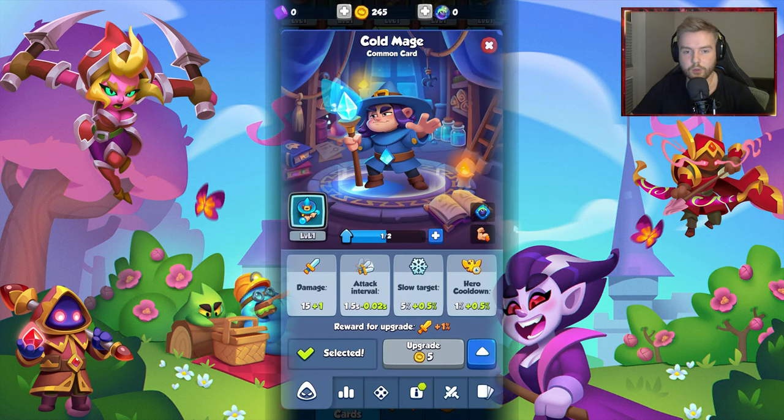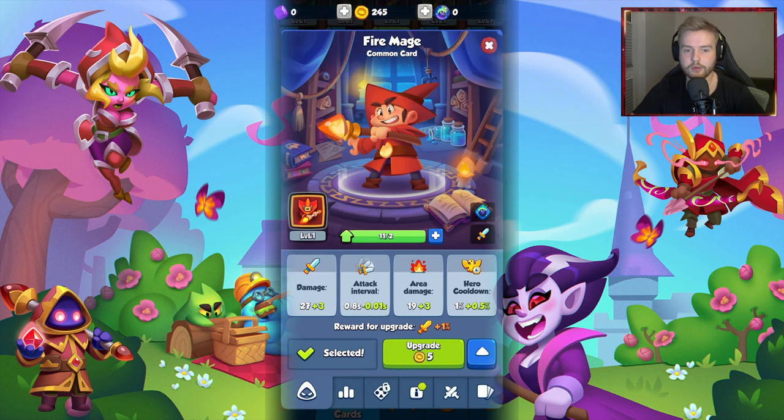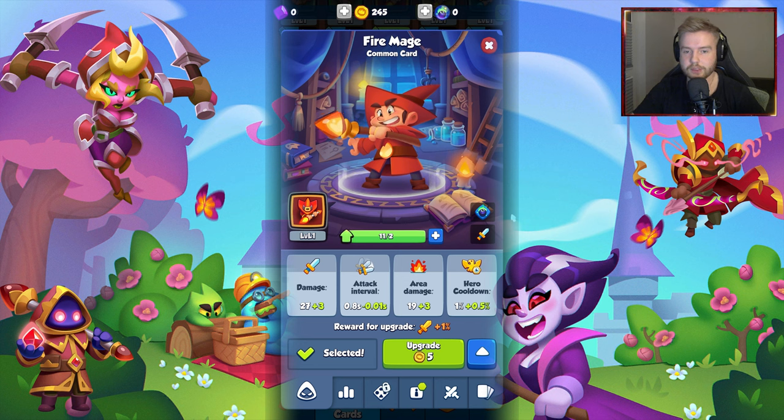Last but not least, new amazing unit and hero animations have been added to the game. Now whenever you enter the info tab on each unit or hero, a cool new interface will show up and the look of each unit or hero will appear first. The graphic designers of Rush Royale once again did an amazing job and there is nothing but applause needed.